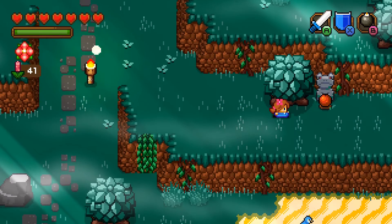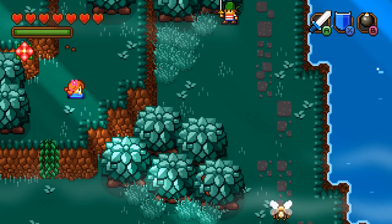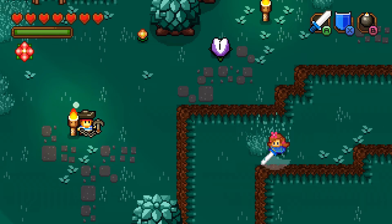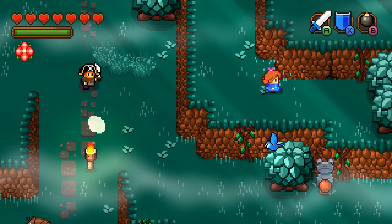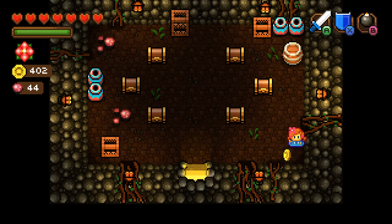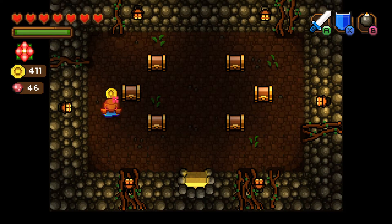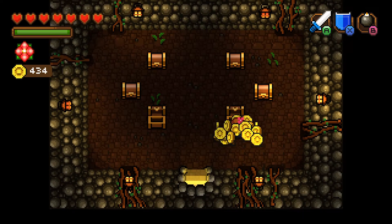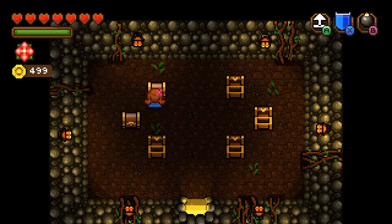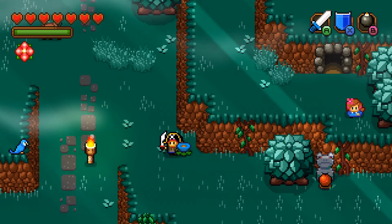But before we go up, I want to go to the right side. What's going on up here? Lots of coins, I guess, which we will need. I would love a piece of heart, though. It's just coins. But that's okay. We solved another mystery. That's good enough for me.